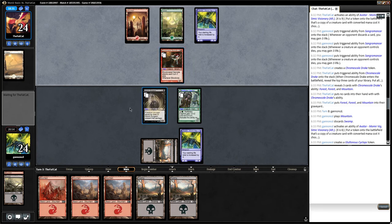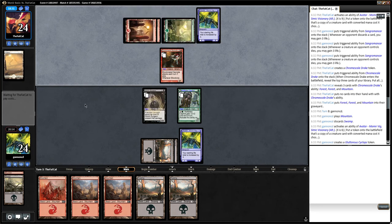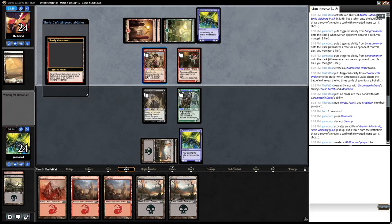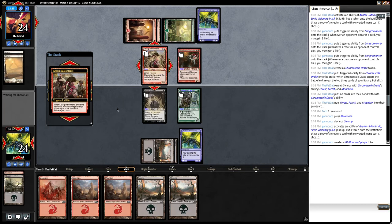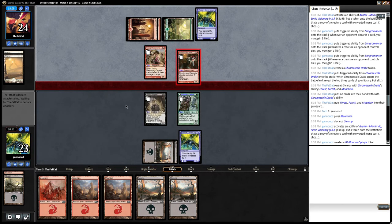This card can just block everything — it's actually very good. Usually you don't mill out in this format because you're not really drawing many cards. I take one, it's not so bad. I'm eating the bloodcrazed neonate now. I think I might actually just attack with Wolf-Bitten Captive into the Kessig Malcontents. Gotta do it — block.